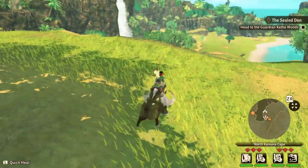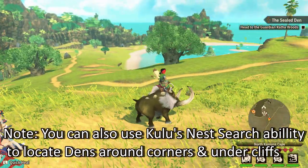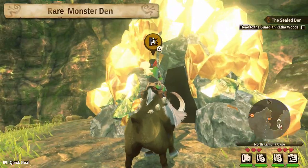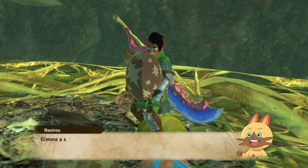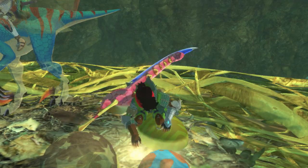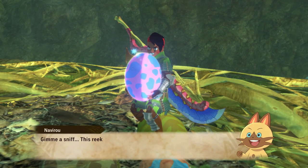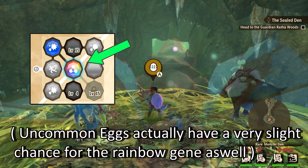We can actually see pretty far from up here, so we'll take a moment and have a quick look around the map. If we find one right away, awesome. If not, we change daytime and try again. Once we're in the den and reach the nest, we grab an egg. There are three tiers: common eggs with no glow, uncommon eggs with a yellow glow, and rare eggs with a rainbow glow. These are the ones we want to prioritize — they have the best chances for good stats and the only chance at the monster having the rainbow gene, which we definitely want.